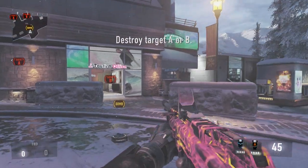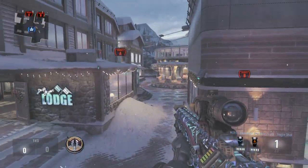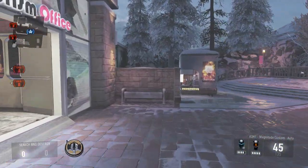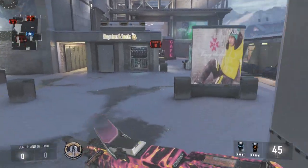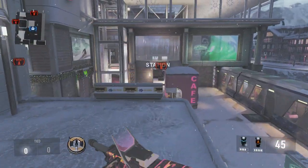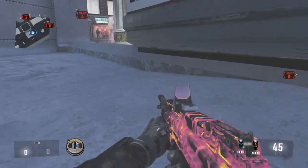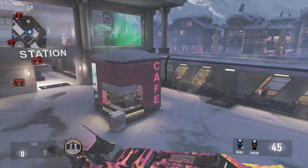What you can do here is you can hover right here off spawn and catch people going to A. That's just one quick one I noticed there. And so we're going to go to the B bomb site first to go over spots here. Obviously, if you plant the bomb on this side, you can lay here and just pop your head up, but this is not too good of a spot.